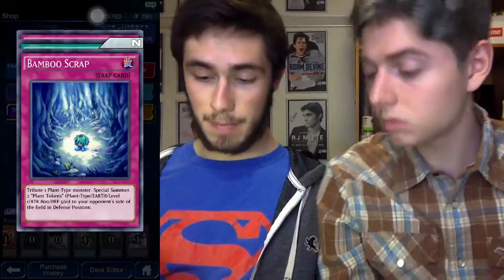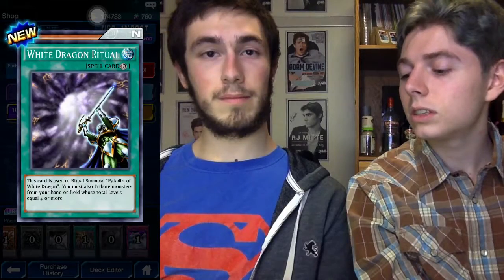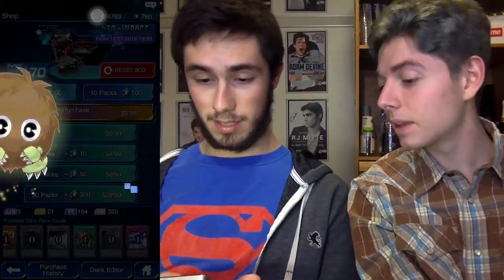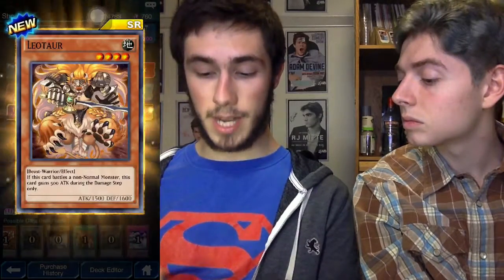Bamboo Scrap, Scanner. Jinn the Ringer of Rituals - okay, super rare, good start - already had it. Bamboo Scrap, Beginning of the End, Desert Sunlight, Food Ring, Kazan, White Ring, Sun. White Dragon Ritual. Ally of Justice Garaos - I got a Garaos! Cool - though I don't like that card. Woodland Sprite, Rime, May, Common Charity. Jerry Beansman - no! Destruction Cyclone, Ritual of Grace, and Leotaur - that's another good card; if it battles a non-normal monster it has 500 extra attack during the damage step.